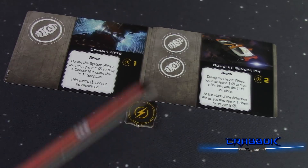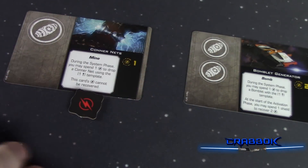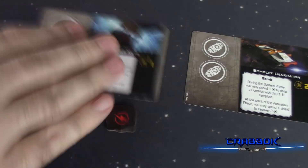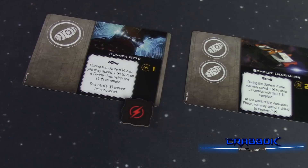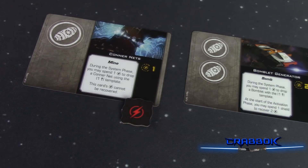What charge does is allow you to spend it, flip it over, and say we've dropped our Connor Net and now it's gone. So there's no more flipping over of upgrade cards anymore — if it's a card that would be expended, you just spend the charge on it. It's also a way for them to control things that are supposed to happen once per round, and it lets you have multiple charges that regenerate.